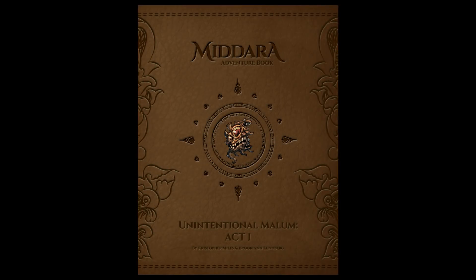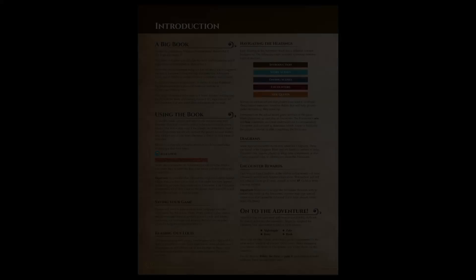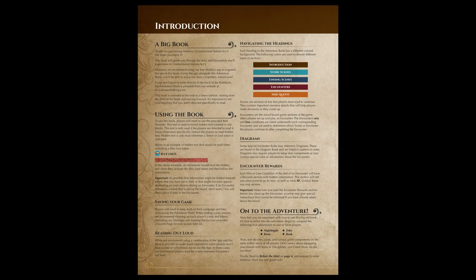Once you've selected a story — in this example, Unintentional Malum Act 1 — open the corresponding adventure book to its first inside page and read the introduction text. The introduction text details all of the rules for using the book, as well as the special rules associated with this particular story.